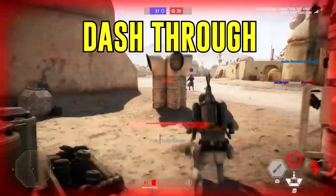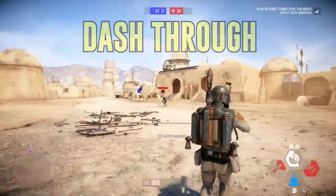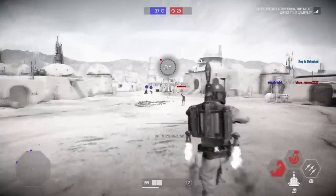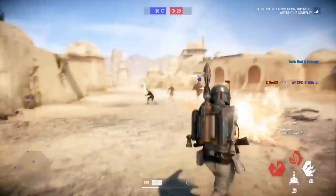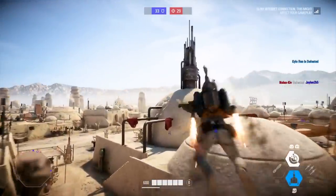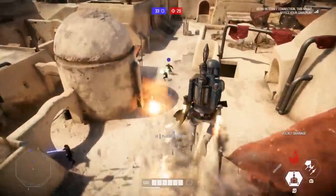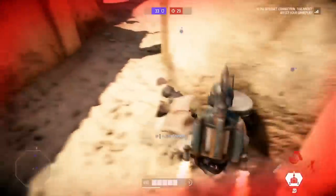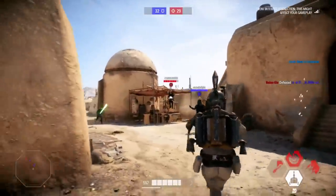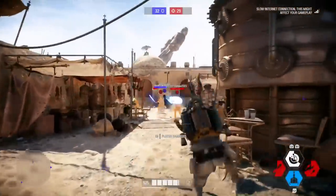The next tip is what I call the dash through. When you're going up against a lightsaber hero, they close in and swing spam if you're just standing on the ground. With Boba's jetpack dash on the ground, you can dash through the lightsaber enemy and quickly turn around and shoot them in the back of the head. This is super effective — even to avoid a lightsaber swing you can dash through before they get it off. It works similarly to how the infantry roll works for blaster heroes.